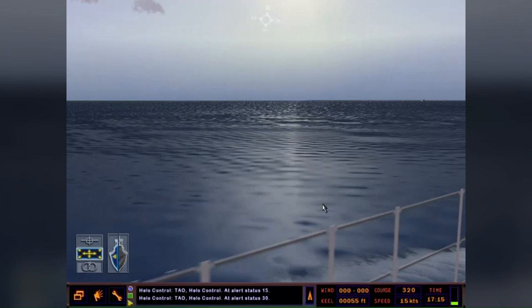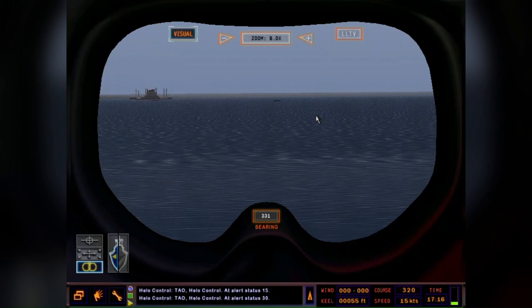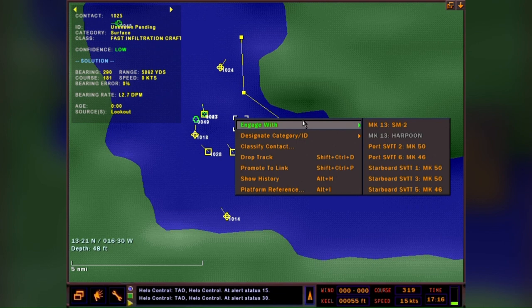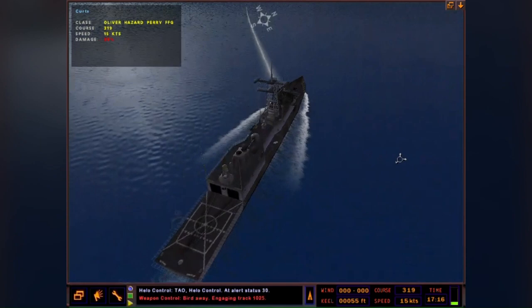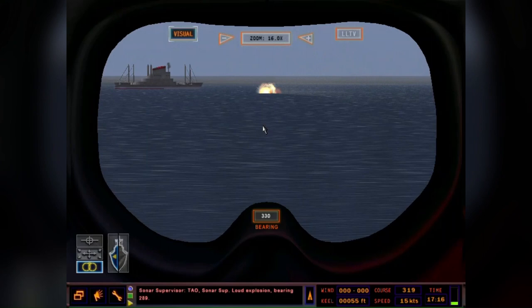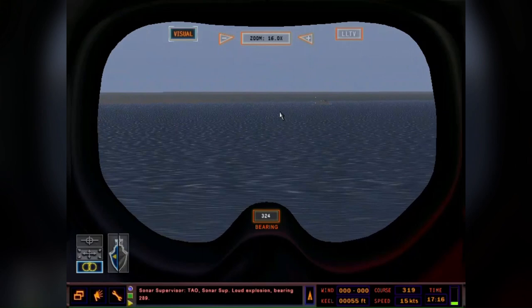Very cluttered surface picture. Going out with the big eyes to look around and identify all these yellow squares. There's a freighter - a neutral ship - and that's a bad guy, let's take care of him. Selecting the SM-2 Standard Missile 2 - anti-surface as well as anti-air. Taking this bog hammer out. Loud explosion bearing scratch - one bog hammer hit. Pleasantly surprised the missile didn't go after the freighter. Good job to the fire control techs on that.